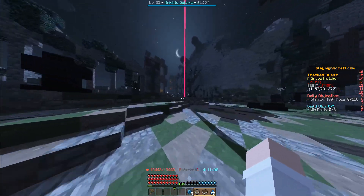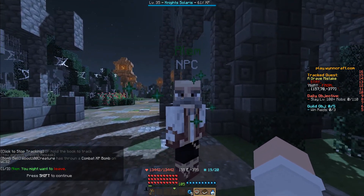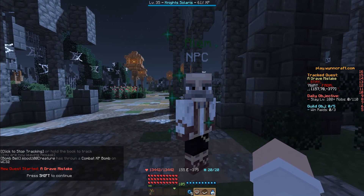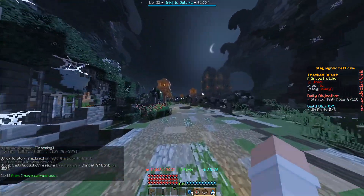We continue to the back of the House of Twain. And over here we find Alum. He says: 'You might want to leave. There's nothing in this graveyard. This place is private.' And we shift-click to start the quest. Of course, we're not going to do what he says - we're going to enter.